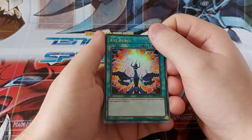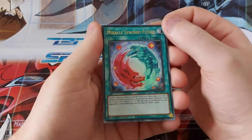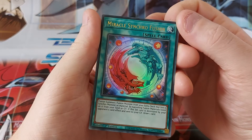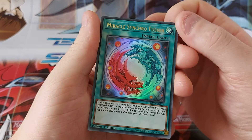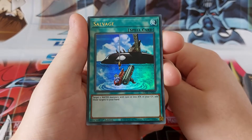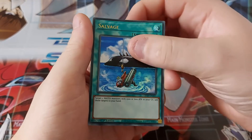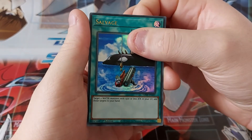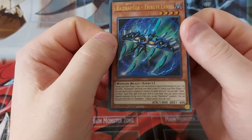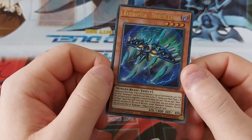XYZ Burst. Miracle Sync Roll Fusion — come on, focus, there we go. Never heard of that one before. Salvage — my god, that's an old card! And finally... what is this? Weird Raptor — looks like something out of Warframe.